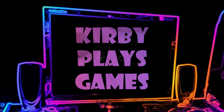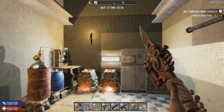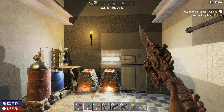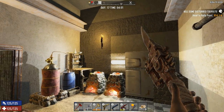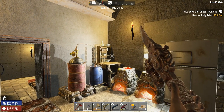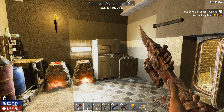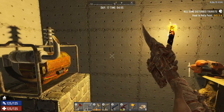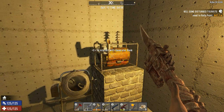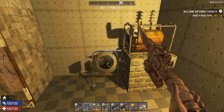Salutations and welcome to KirbyPlaysGames. This is 7 Days to Die and we are back for day 17 of the snow biome survival series. I have made some improvements to the base. The first thing you're going to notice is the brand new chemistry station, and on our right you can see I've moved the campfire over to make room for that. Into the back room we have successfully placed our generator, cleaned up some stuff, and we have our cement mixer here as well.